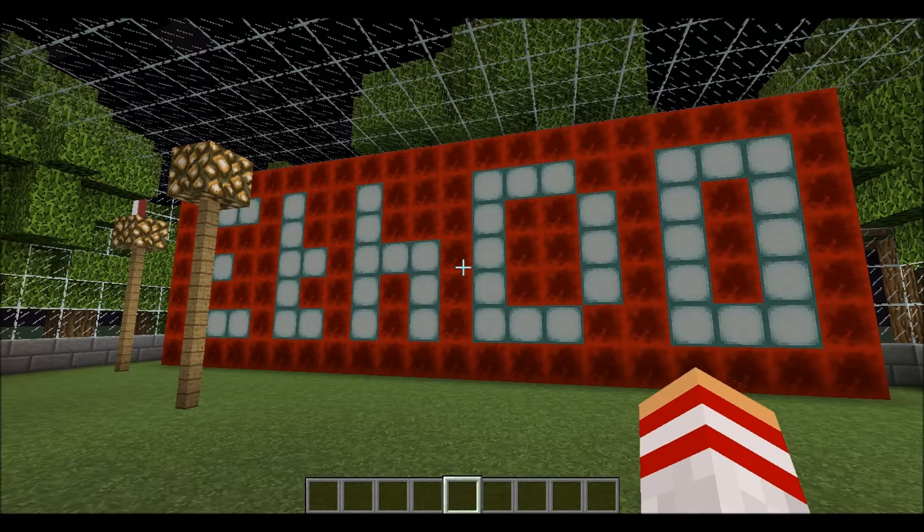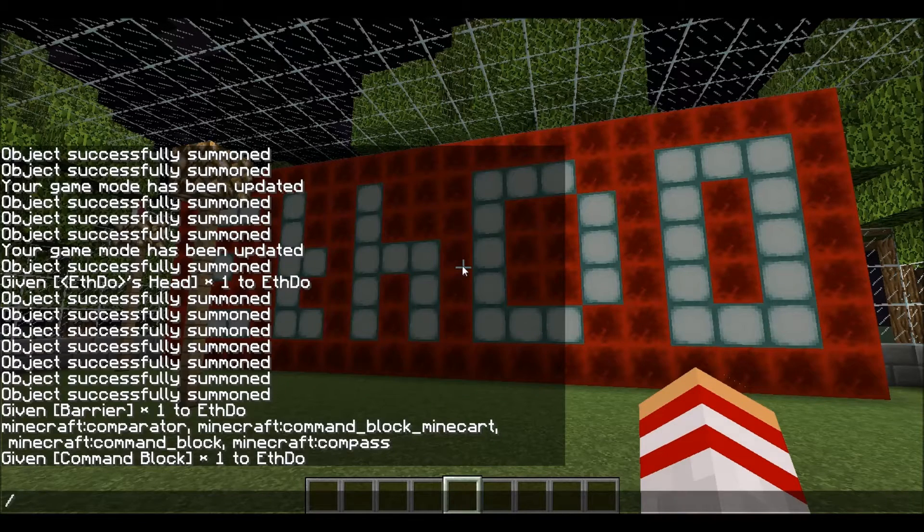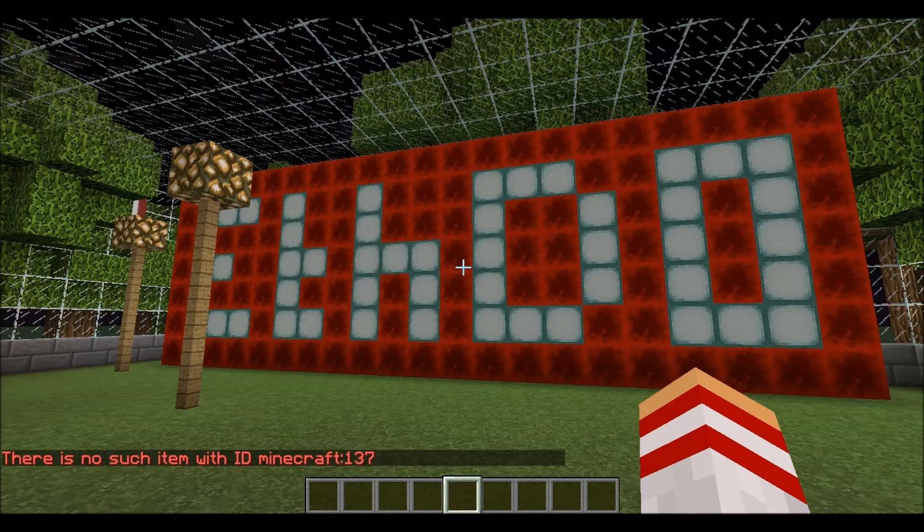Now if you play Minecraft regularly and you use the slash give command regularly — maybe you're a map maker or something — you're probably used to doing something like this: give @p 137 to get a command block. But it doesn't work anymore because they've changed it.